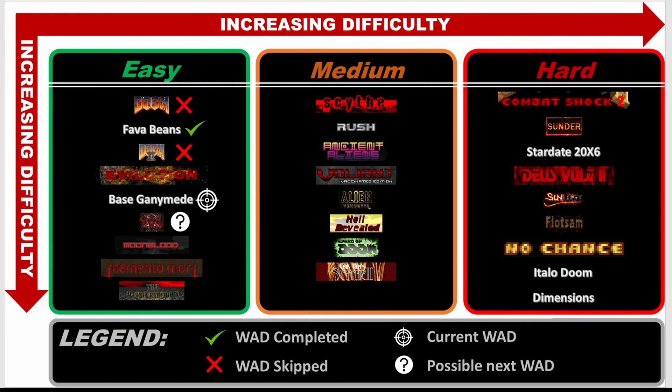I've introduced this progress-tracking snapshot before — it tracks my progress as I work through different WADs. I've updated it from the last one: Fava Beans now has a tick mark and Base Ganymede has the target, meaning Fava Beans is completed with all videos uploaded to YouTube, and Base Ganymede is my current WAD being recorded.